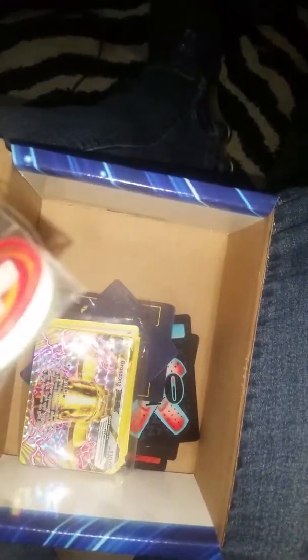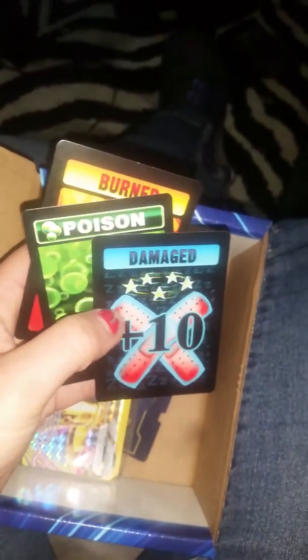It also comes with these, which I'm not really sure what they're for — no idea. I'll have to ask my husband. It also comes with extra cards: poison, burned, and damaged — I don't remember those when I played. And Ancient Origin cards — not really sure what those are for either. I'll have to ask my son or my husband.